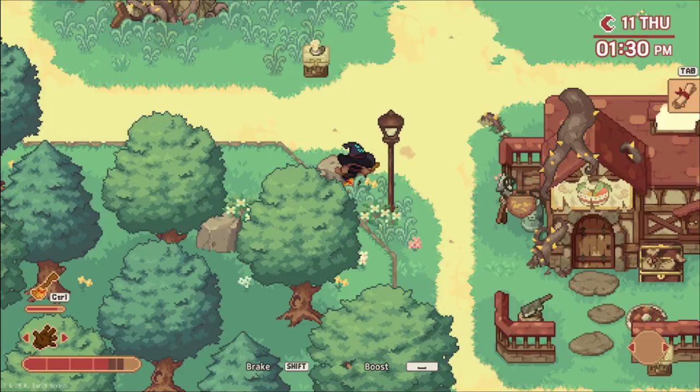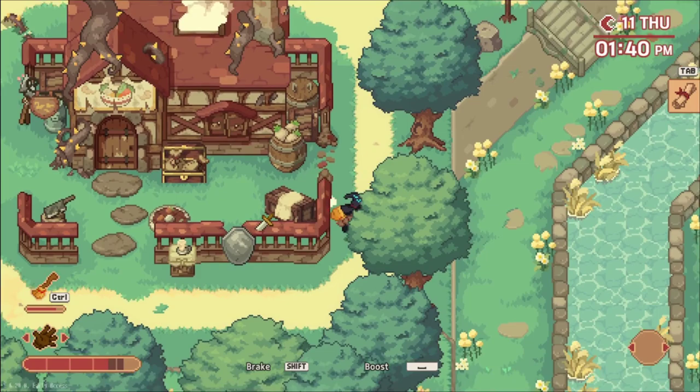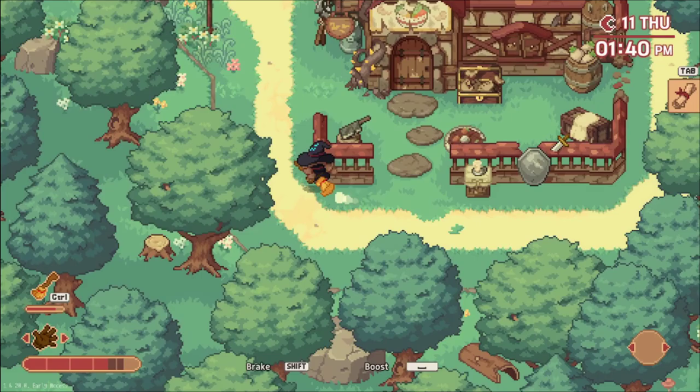The music and sound effects also contribute to the game's cozy and relaxing atmosphere, and my favorite sound effect has to be when you bump into things with your flying broom — it's just so satisfying for some reason that I bump into things just to hear it.